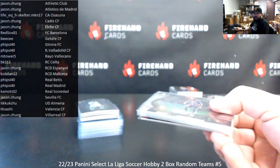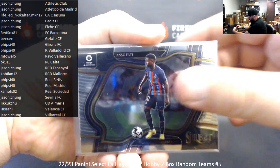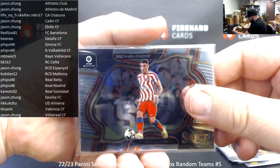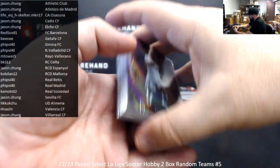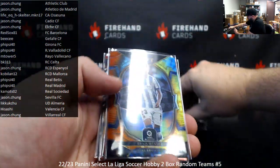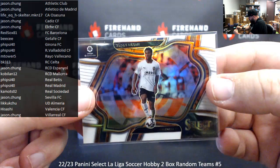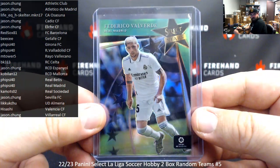Alright, I've got a recap ready for you. 22-23 Select La Liga Soccer, two-box random teams break five. Thank you for joining in on this break. Here's what we pulled — starting with your field levels: Ansu Fati, Pedri, Vinicius Jr., Jon Karrikaburu, David Silva, Rodrigo, Jules Kounde, Jose Maria Jimenez, red field level of Rapina, blue field level of Federico Valverde. Next up — numbered prisms: purple to 75 Rodrigo, Eduardo Camavinga, Alex Tellez, Oscar Trejo. Tie-dyes to 35: Brace Mendez, Bono, Alex Collado. Zebras to 25: Rafa Mir and Yanis Moussa. White prism to 20: Yanis Moussa. Gold Unstoppable to 10 of Nahuel Molina for Atletico Madrid, and green Select Stars to 5 of Federico Valverde for Real Madrid.